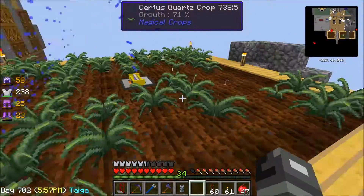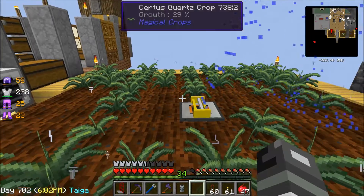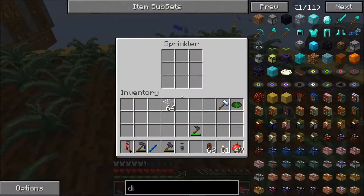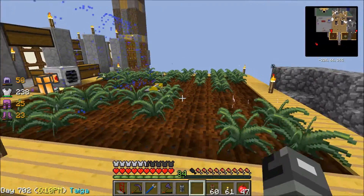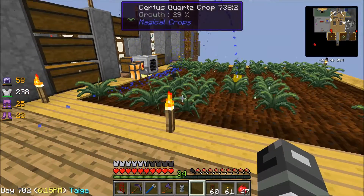What the sprinkler does is it waters a nine by nine area. It waters what a regular water source would, but it speeds up the growing process. Also, you could put bone meal in here to make it grow even faster, but I don't have anything automated for that so far. So this is what we have right now.